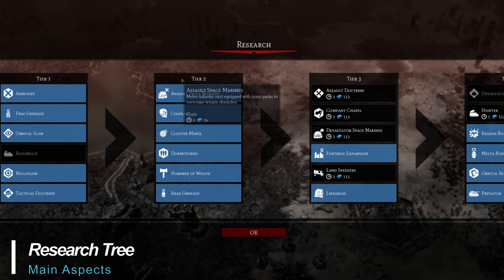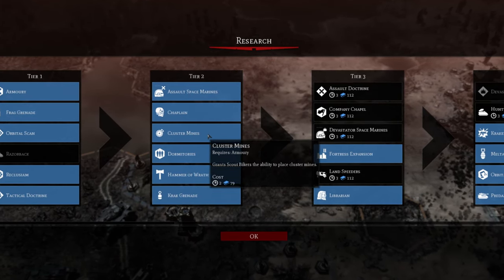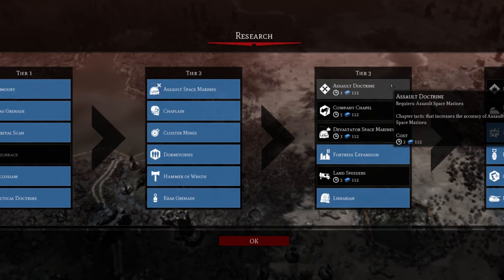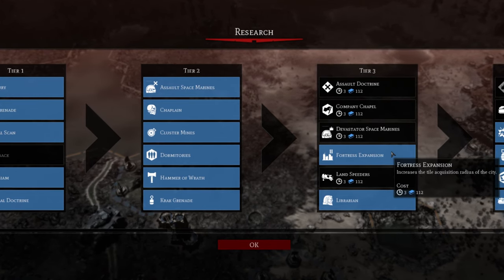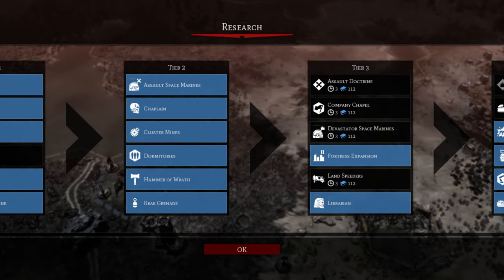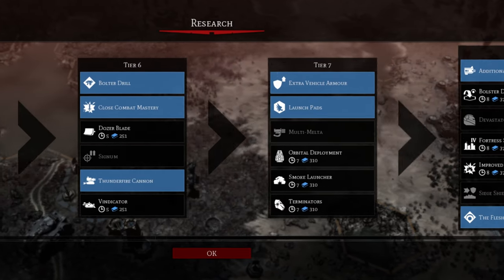The research tree consists of 10 tiers of technologies that unlock various units, buildings, weapons, and bonuses that expand your options to better build and dominate the battlefield. With each tier and completed research project comes a cost increase, but with a larger payoff upon completion as tier levels rise — so pick your projects wisely. The game also requires you to complete at least two research projects in any given tier before progressing to the next.